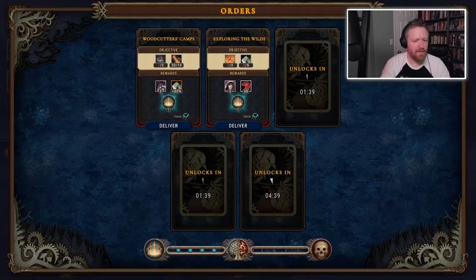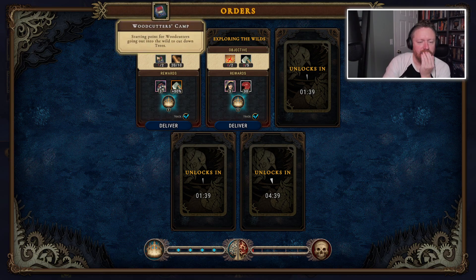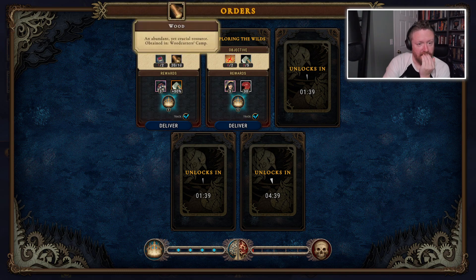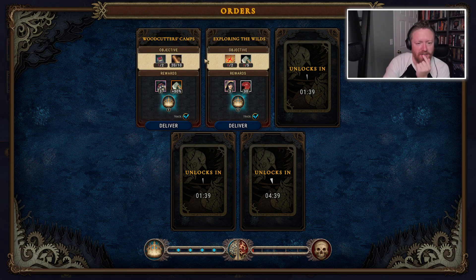I got a letter — orders. I need to build two woodcutter's camps and collect a certain amount of wood. I need to cut through the forest to discover two glades. And when I do these things, I get these rewards.